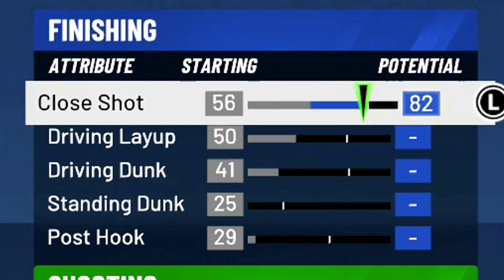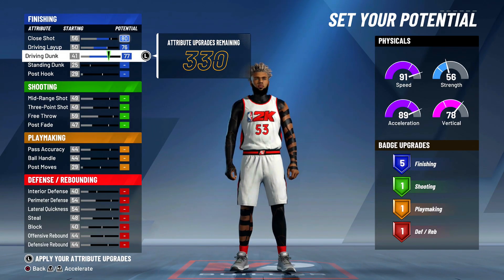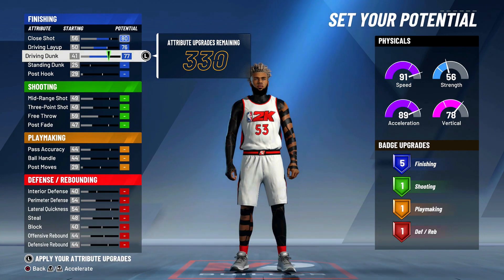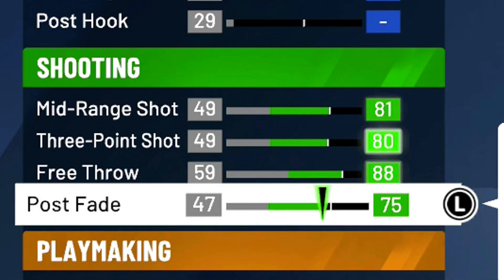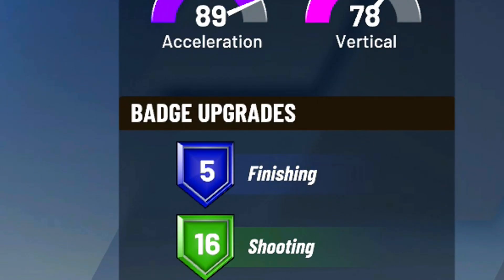Now let's move on to the potentials. For close shot, put it up to 80. Max driving layup and max the driving dunk. Unfortunately this player cannot get contact dunks — that's the one downside — but you will still have five finishing badges, so it isn't terrible. For shooting: max mid-range, max three-point shot, max free throw, and put post fade at 57. That gives us 16 shooting badges, which leaves room for four hall of fame shooting badges — all we need.